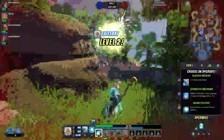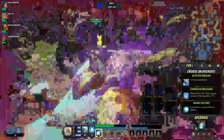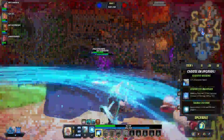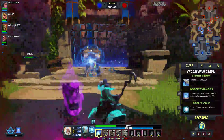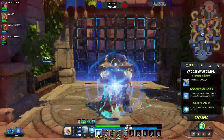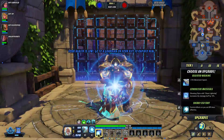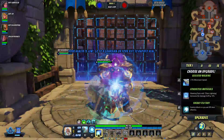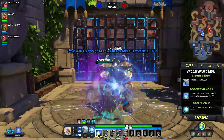This champion is very, very squishy and very big. The things on the right are my tier 1 upgrades — it goes up to tier 4, which is level 8. You get one every other level, and I'm level 2 now. I can get Assisted Walking, which is movement speed, Conductive Materials, or Sneaky Old Fart.